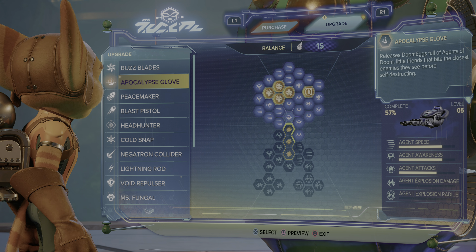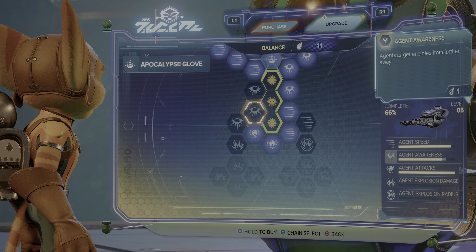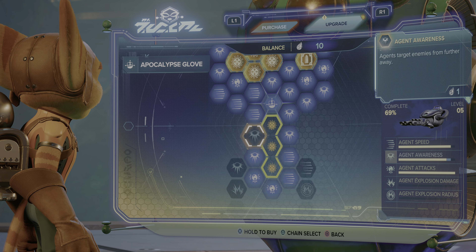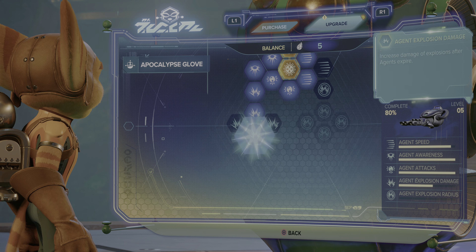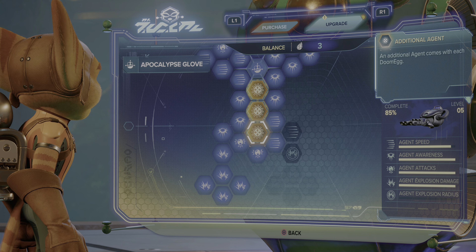This is with the agents — the Apocalypse Glove. Let's upgrade this one as well. It releases doom eggs full of agents of doom — little friends that bite the closest enemies they see before self-destructing. Vendor upgrade: an additional agent to come with each doom's egg. Doom egg — bless your heart. Then increase speed, number of effects before firing, and increase the radius of explosion after agents expire. Not fully upgraded — almost fully upgraded.